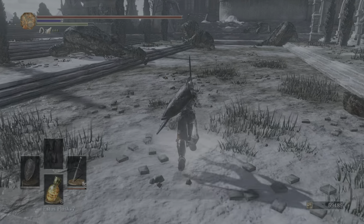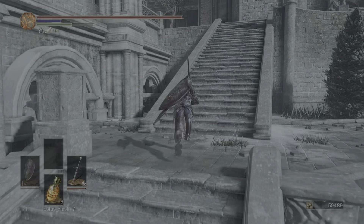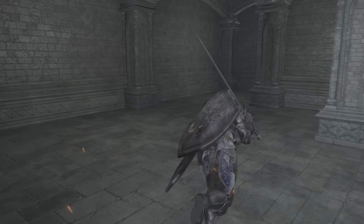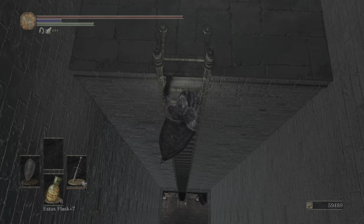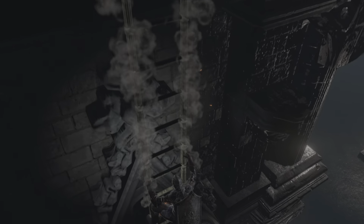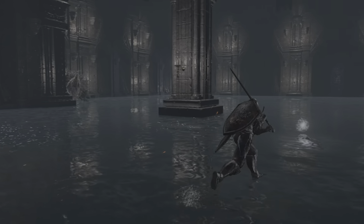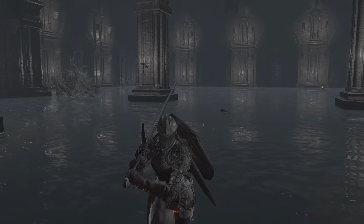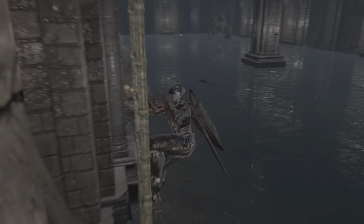There's a ring we want from them, as well as a bonfire and access to a covenant. Let's grab that item. I still have the cat ring on — you can see the little cat icon under my stamina bar, and that little silver serpent is the Silver Serpent Ring, and those three green arrows are my Chloranthy Ring. If you just come in here and hit this, you'll gain access to down here where the two Sulyvahn Beasts are.